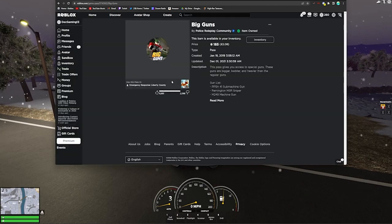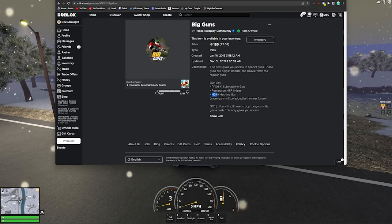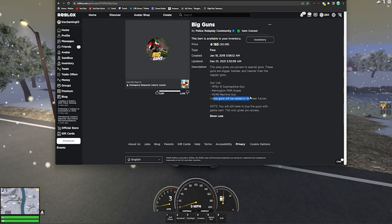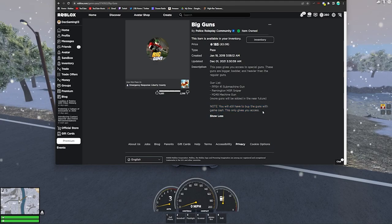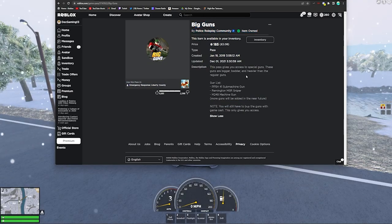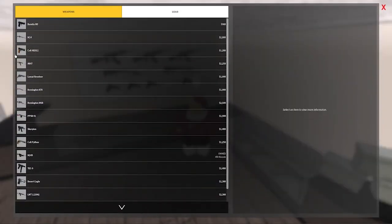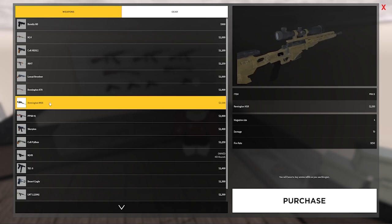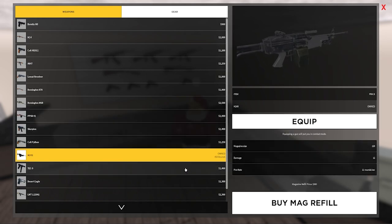First we're starting off with Big Guns. With the Big Guns game pass you get a variety of guns for the civilian team, which includes the PPSH-41 machine gun, the Remington MSR sniper, and the M249 machine gun. More guns will be added in the future. Note: you still have to buy the guns with in-game cash, but only players with this game pass can access them. At the gun store, the Remington MSR costs 2500, the PPSH-41 is 1900, and the M249 is 2500.